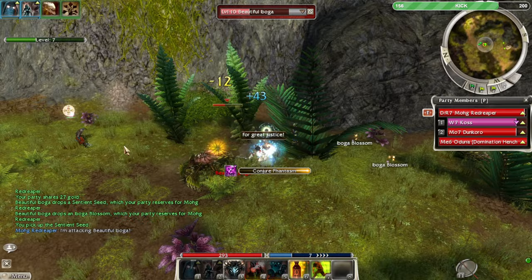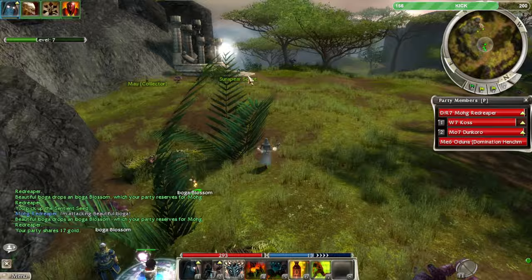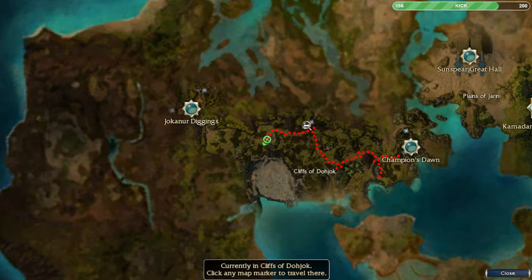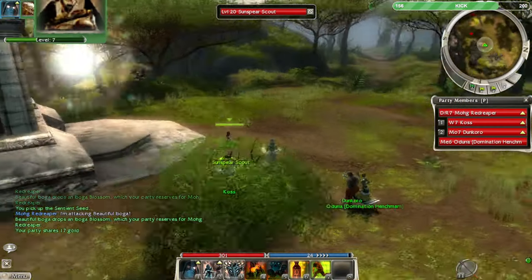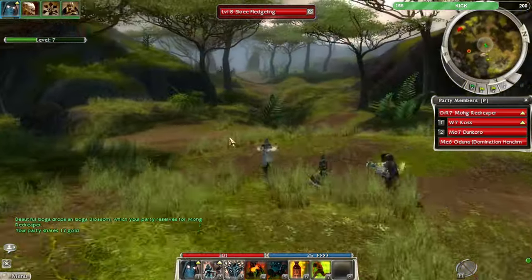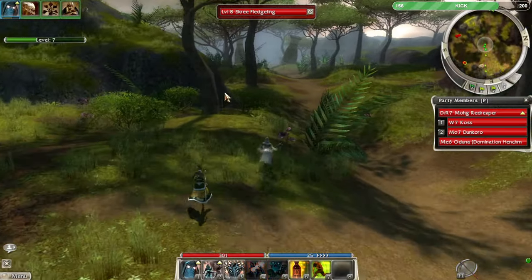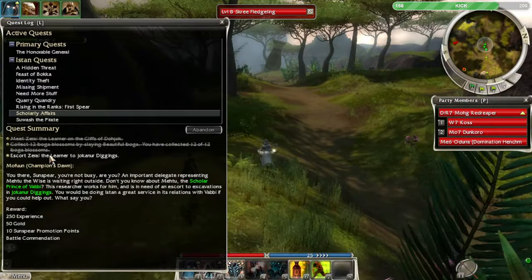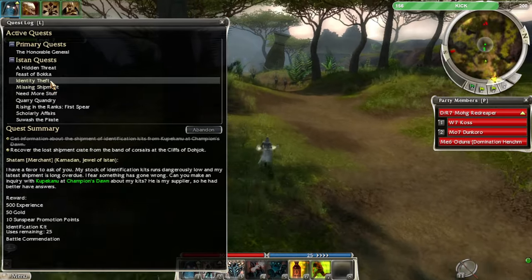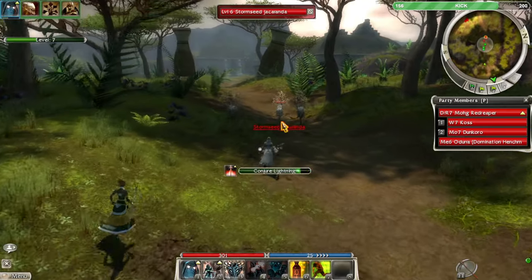Just spamming these two skills over and over is pretty good. Finally we got the scree blessing. I'm going to escort this scholar to the base — so we got a total of 750 experience queued up for these quests.